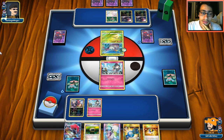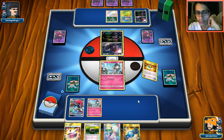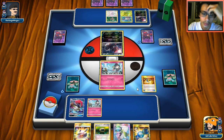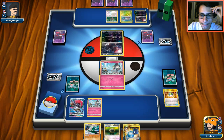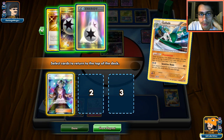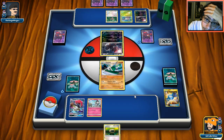Hopefully we don't get N'd because this hand is really good. My opponent is retreating. I'm thinking of getting rid of N and Choice Band to go for Primo Vision. I want to keep Float Stone. I'll dump my N and go Primo Vision to hopefully find a Sycamore or Lele. We got Guzma and energy — good enough. I want to knock out that Wimpod before it becomes Golisopod.